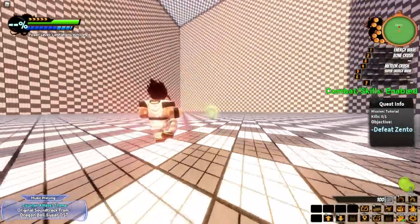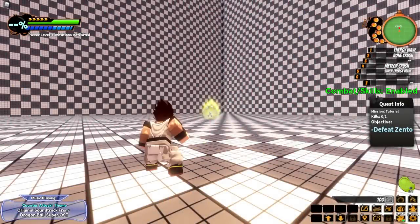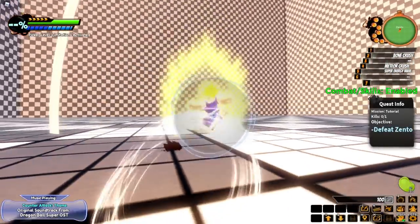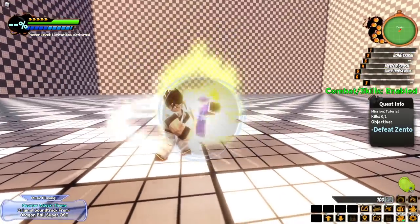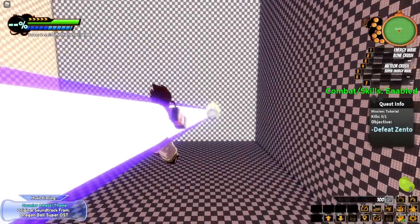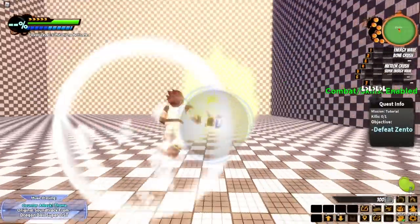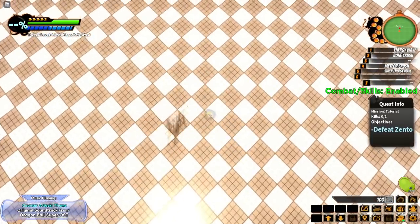Did this guy just turn Super Saiyan? Okay, we're going to rush in. Was it E-N-G? Yeah — E-N-F to rush in. Let me try energy wave on this guy. Chill with the combos! This game is kind of loud. How do I recover from that? Okay, I need to get some actual combos in. E-N-G — there we go, rush in. W and G makes me rush in as well.